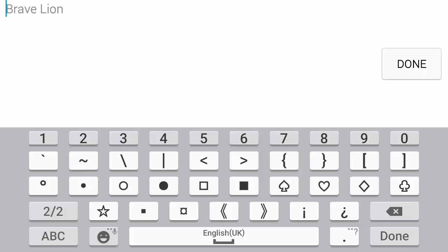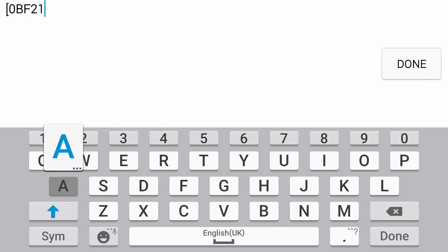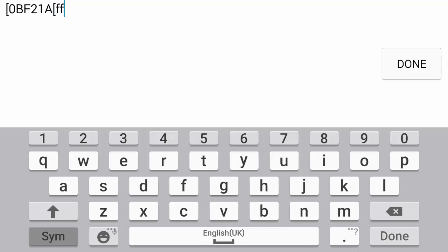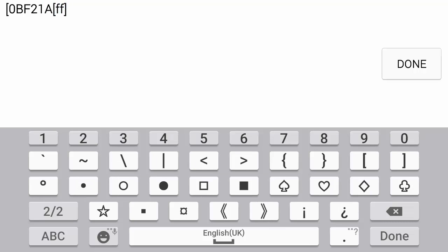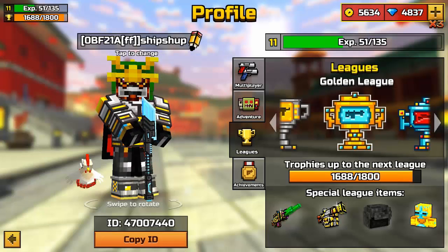So I have a code. You have to put a brace, then the code — it's 0BF21A — then put another brace, put FF, then another brace. So two braces around it, then you make your name behind this. And done — you can see the color code is shown there.